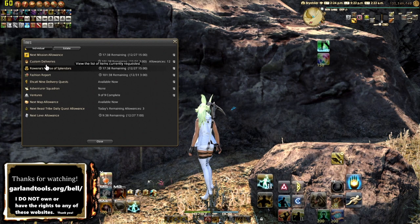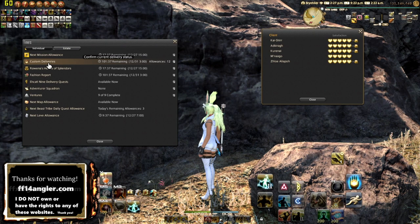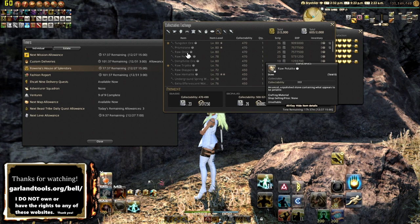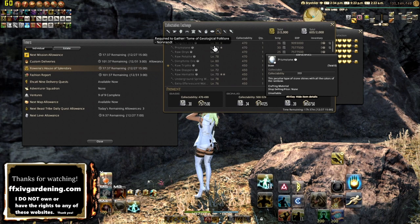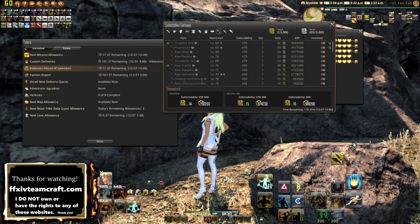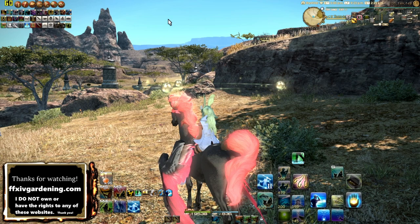These are ways to obtain yellow and white scrips. Custom Deliveries are available weekly, while Rowena's House of Splendors is available 24/7. The items you can turn in via the Collector's Gloves reset and roll out periodically — they're not always the same thing. If you collect the wrong item, store it in your retainer; I believe they reset every three days.